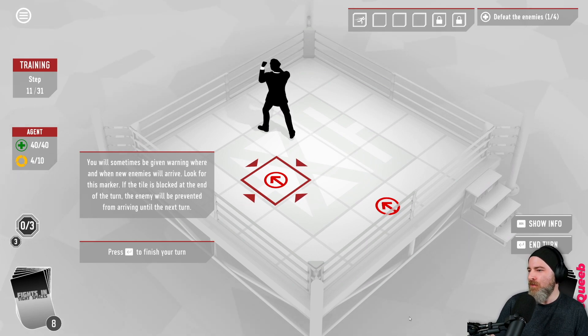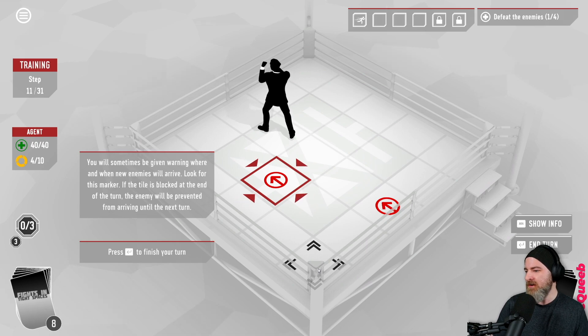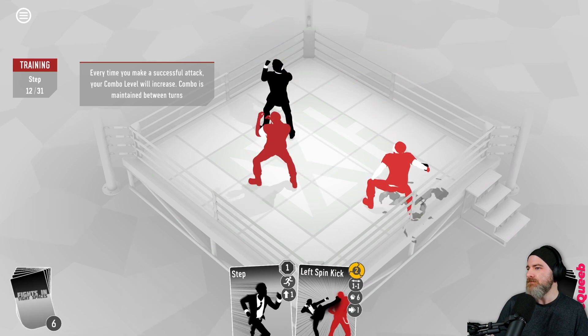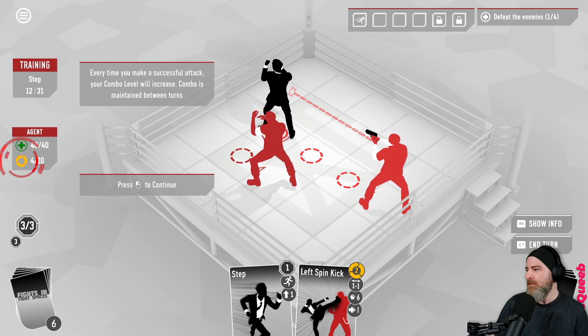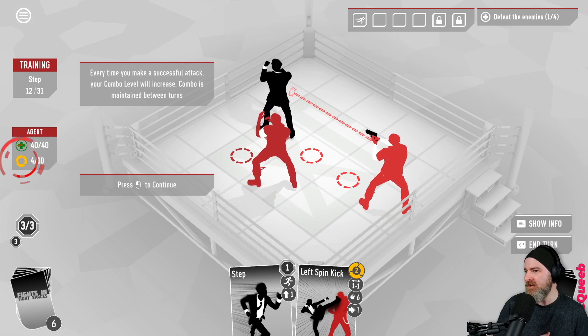You will sometimes be given a warning where and when new enemies will arrive - look for this marker. If the tile is blocked at the end of the turn, the enemy will be prevented from arriving until the following turn. Every time you make a successful attack your combo level will increase; combo is maintained between turns. Interestingly, a push counted toward combo - that's something to keep in the back of our minds.